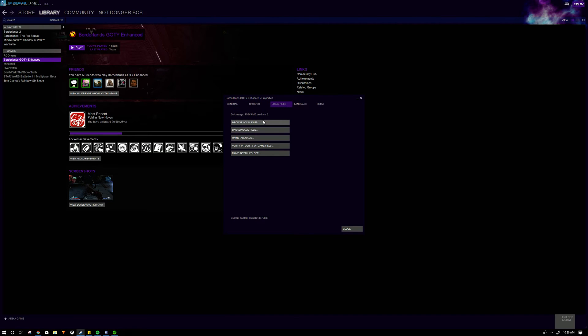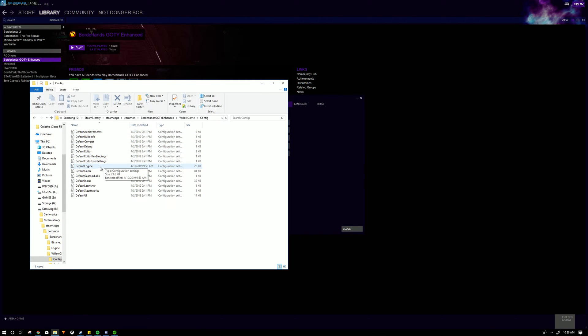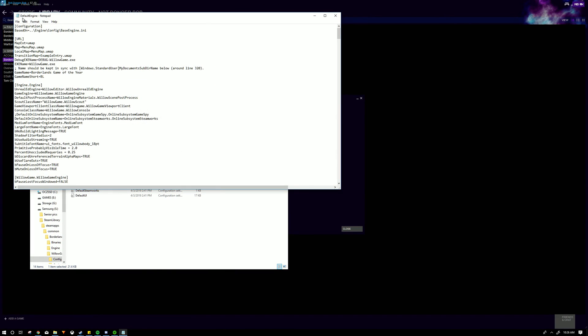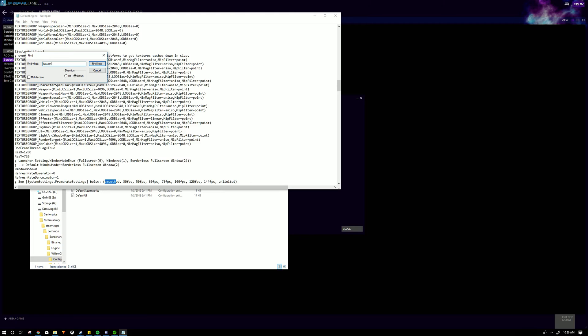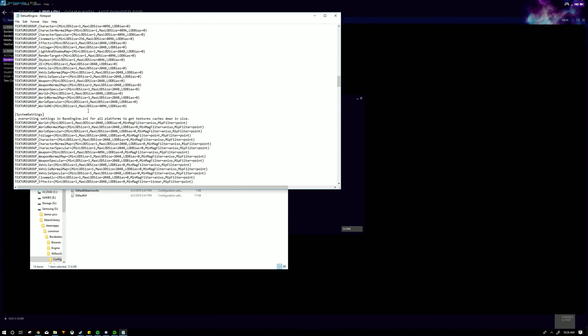Go to Properties, Local Files, Browse Local Files, WillowGame, Config, and then open DefaultEngine. The easiest way is to click Find and type in 'smooth.' Where it says MinSmoothFrameRate and MaxSmoothFrameRate, you just want to put zeros there. I found that putting zeros there is the easiest approach.